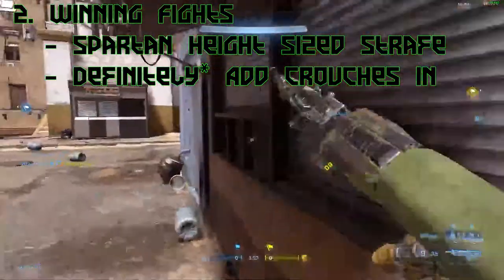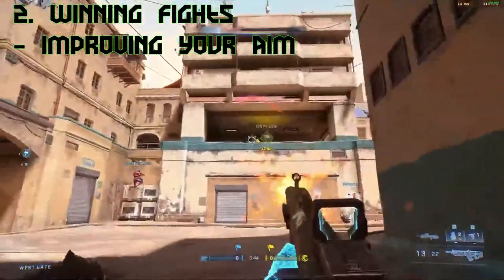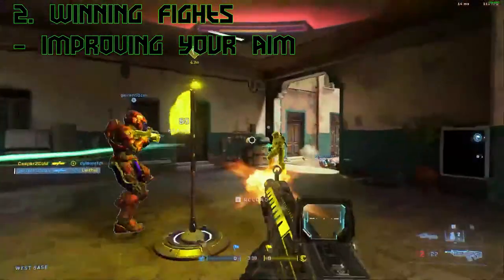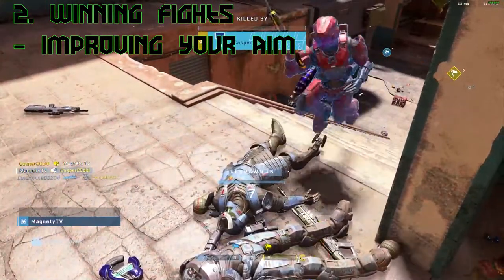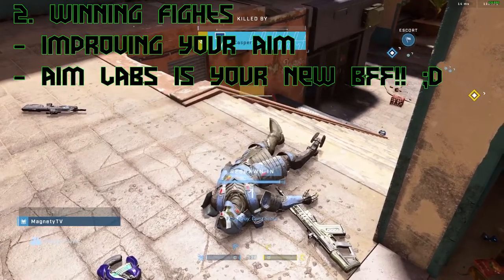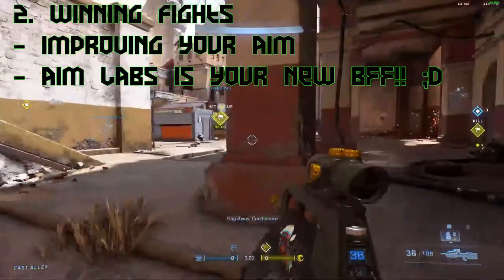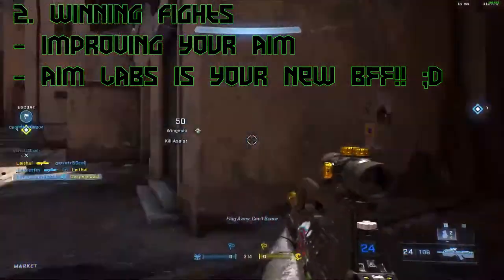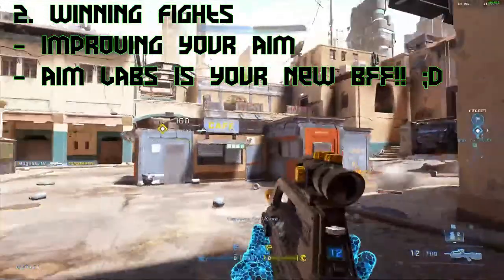Another major thing that will help you win fights is improving your aim. There's no magic pill or routine to instantly improve your aim overnight — you're going to have to work. Download Aim Labs on Steam if you play on PC; it's an aim trainer. The more you practice in Aim Labs and in custom games on Spartan level with headshot-only active, the more you'll improve over time.